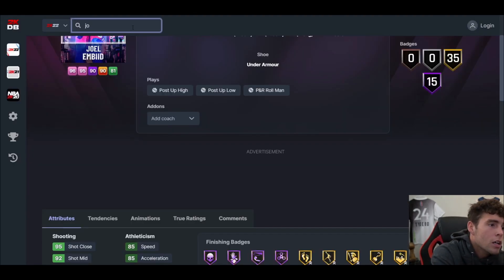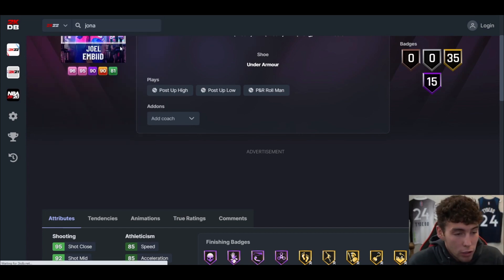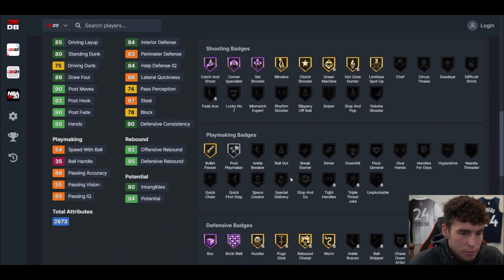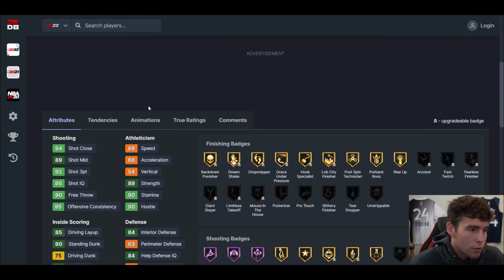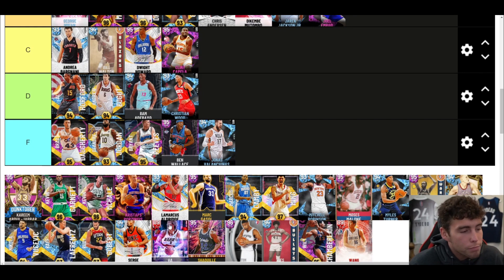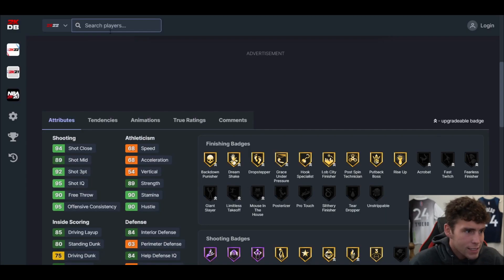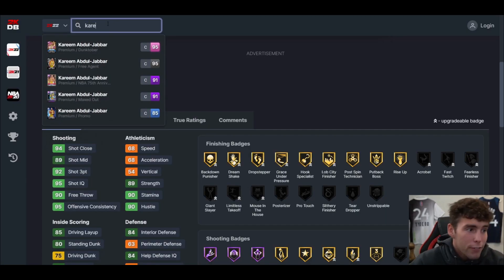Joe Val — I like watching him in real life, he's an absolute bruiser, but this card is dirt. Literally dirt. Is he objectively worthless? He has Set Shot 16 — yes, he's worthless. He can barely shoot. This dude is literally worthless.